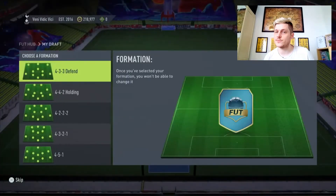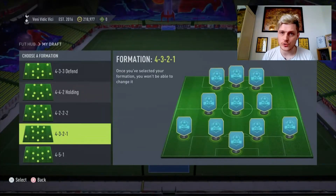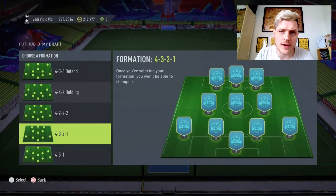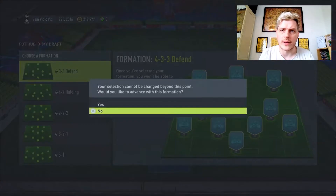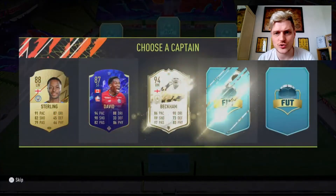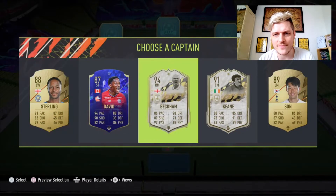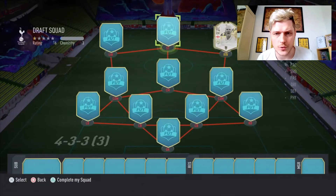Guys, I am back attempting another 192-rated FUT Draft. I did one last week, first time trying, and that one went incredibly well. Everybody says they're really hard to do, so let's get cracking and try another one. What a start — David Beckham icon 94, beautiful! That's how you kick things off.